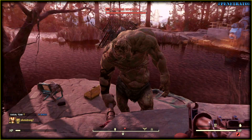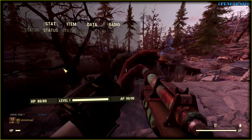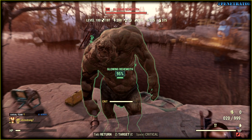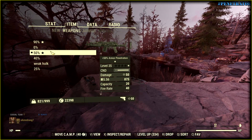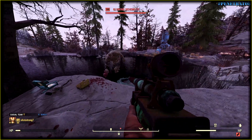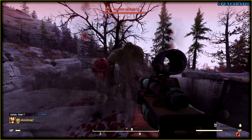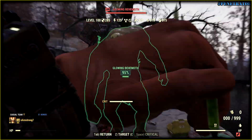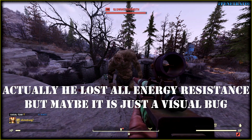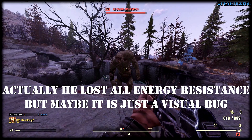Now about the syringe that reduces damage resistance by 25% — it works as a multiplier as well. As we already know, only anti-armor and weapon mods work additively between them. Weighted for armor reduces final damage resistance by 10 points maximum. Speaking of the karma syringe, Incredible Hulk gets an additional 25 damage resistance points. And basically that's all — there is no incredible weak situation. It just goes back to normal. I tried to shoot him as well and did not get any high numbers.